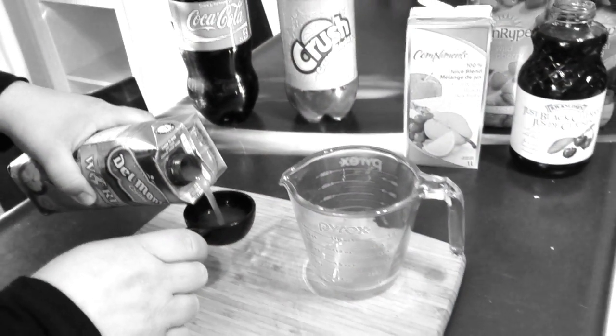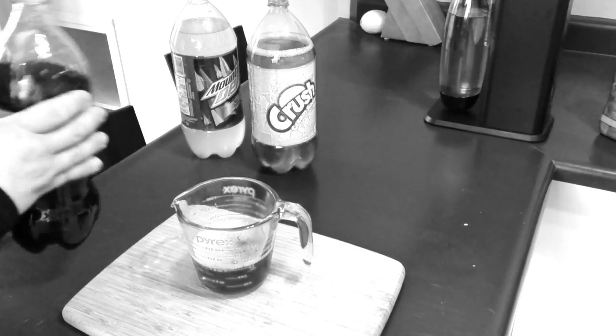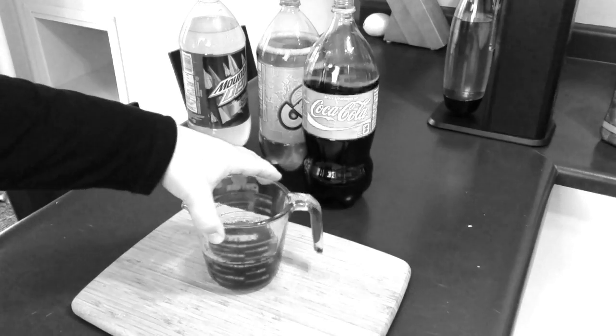Today is our third and final episode on Nuka-Cola Classic. As I said in the very first video, we have three recipes for Nuka-Cola Classic. In the first video we did an intermediate level recipe. In the second video we did a very basic recipe, which is basically three kinds of pop mixed together. Today's recipe is a little more advanced. Those out there who are more adventurous in the kitchen, you'll probably enjoy mixing this up. And for everyone else, we hope you enjoy watching it. Or maybe you know somebody who can make it for you — get them to do the work and then you enjoy the Nuka-Cola.